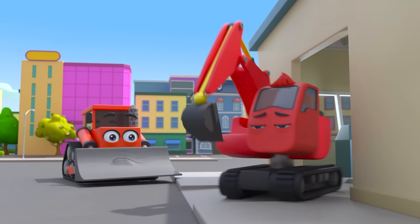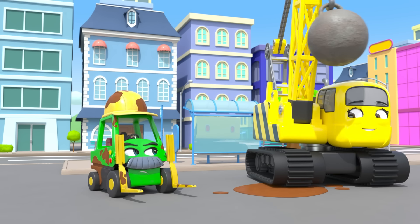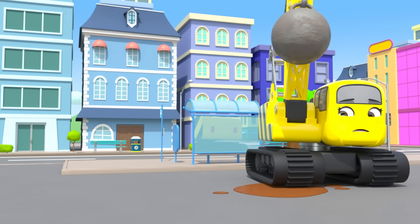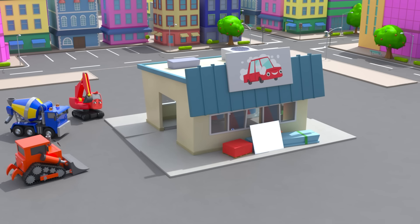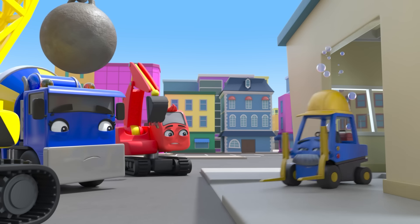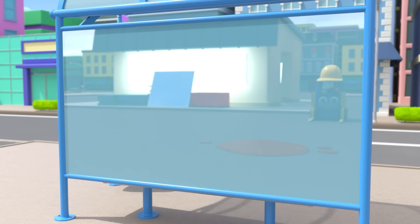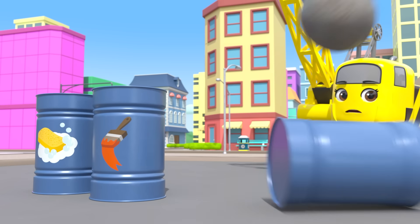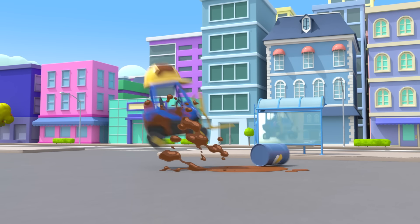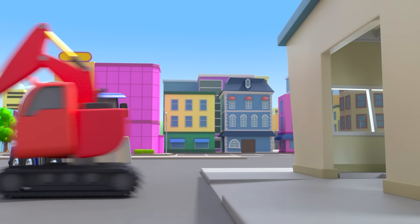They'll need to paint Mr Rubble back to the right colour. Daisy splashed Mr Rubble with mud, so now he'll need to use the car wash again. Oh no! Now Mr Rubble is blue. They need to stop him before he looks in the mirror. Nice work Daisy — now he needs to use the car wash again.